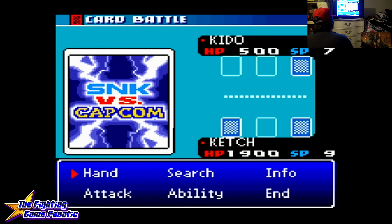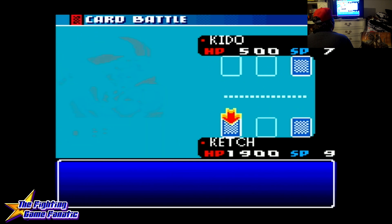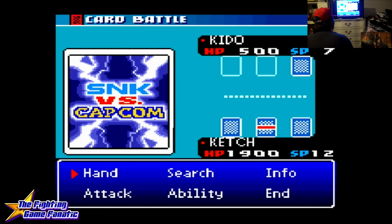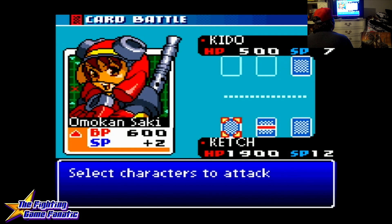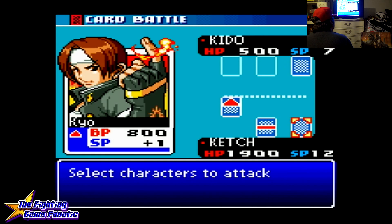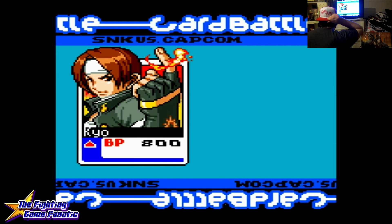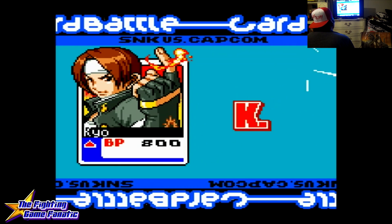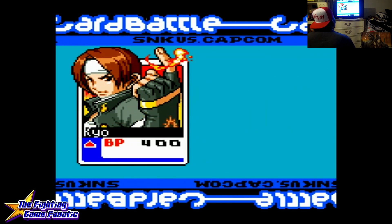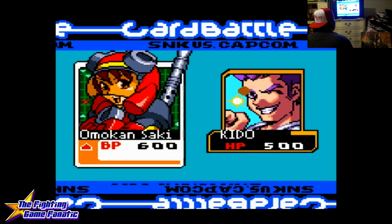I got Terry Bogard — we're putting Terry in, hands down. I'll just do a regular attack and this should win me the game. This was a very easy round because this guy is kind of like a basic fighter. Next we're going to play against some more skilled opponents.